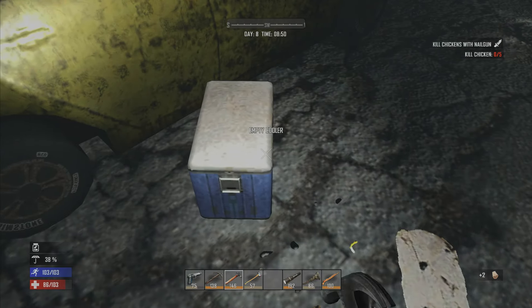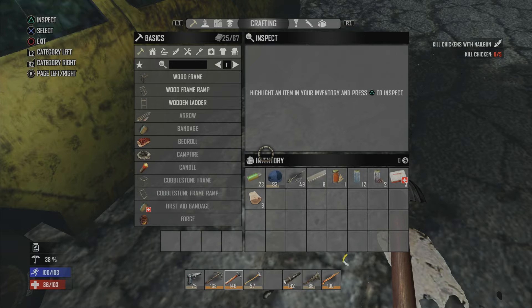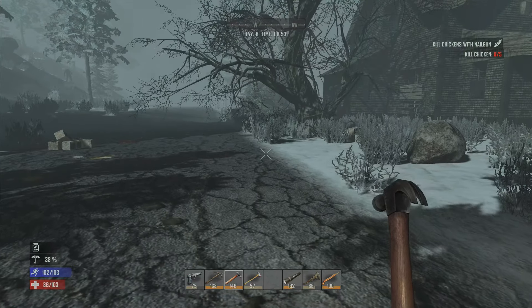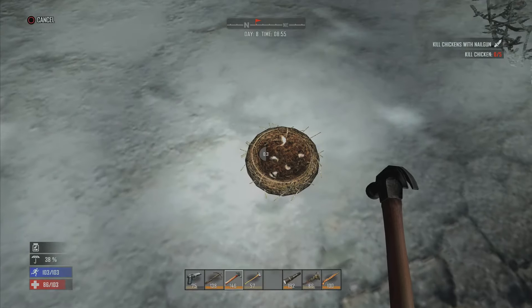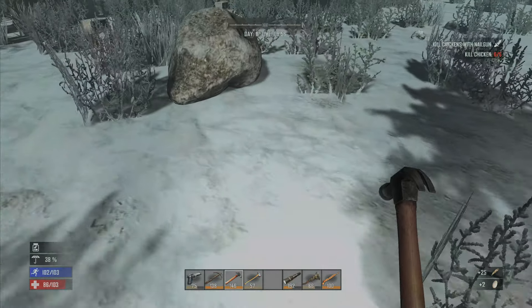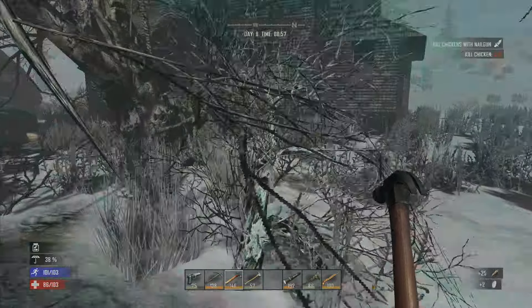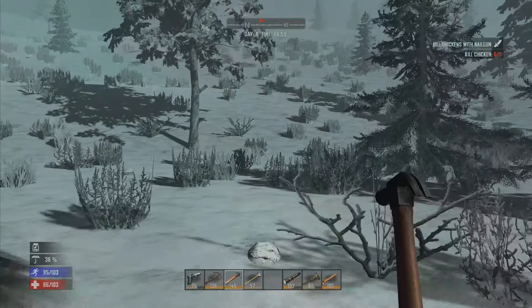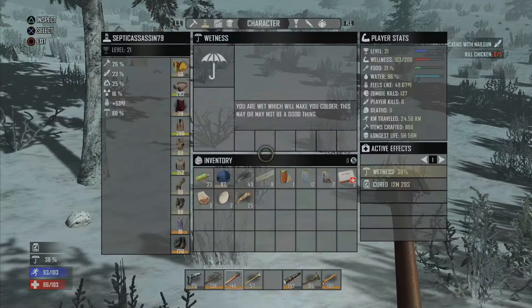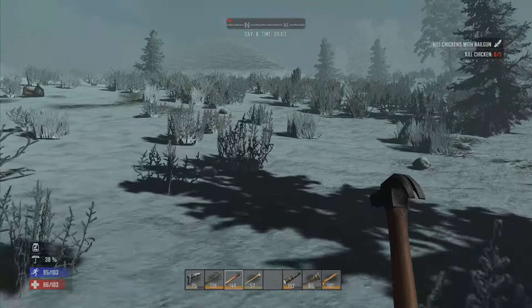Empty cooler probably. Can I pick this cooler up if I destroy it? No. I watched a video on that — I watched Vickstar's videos because I love his 7 Days to Die series. He destroyed a cooler and picked it up. Mind you, he's on PC, so that might have something to do with it. That spawn house was pretty disappointing, to say the least. My cold is barely going down, so I'm just going to leave my mining hat on. I'm still looking out for night vision goggles, bud packs, and some first aid kits.